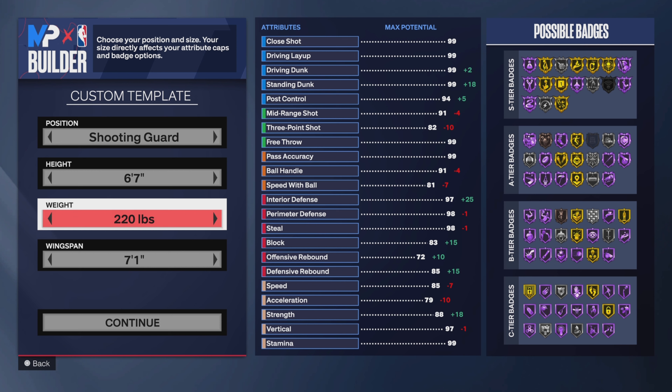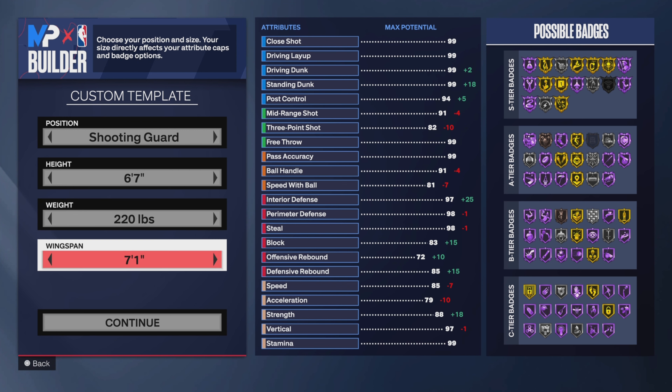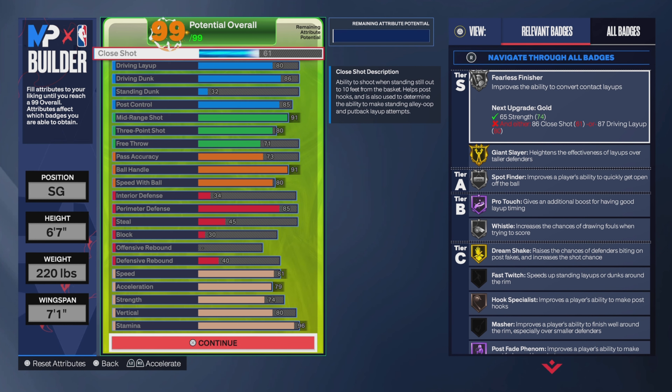I don't really like smaller builds — I always try to go above six-five, mostly six-six. So I chose six-seven and went 220 pounds. I always like adding weight. Since this build is more of a mid-range type game I went 222. The wingspan is basically minimum, I think I went up about one.